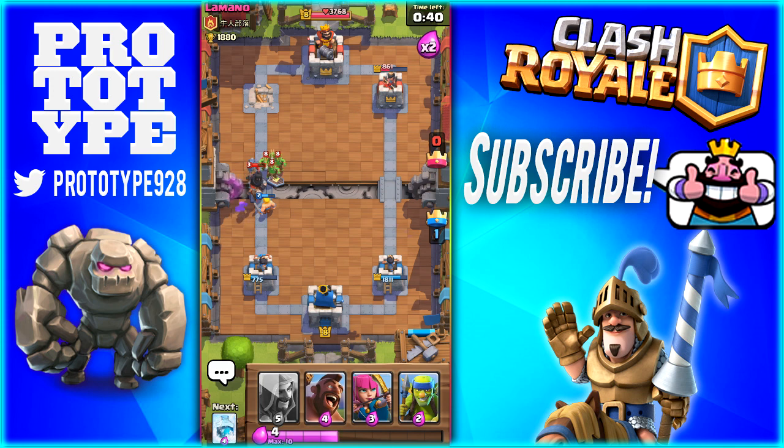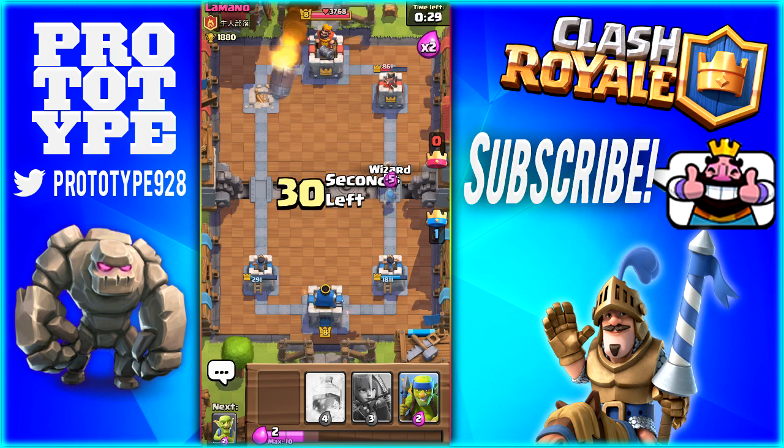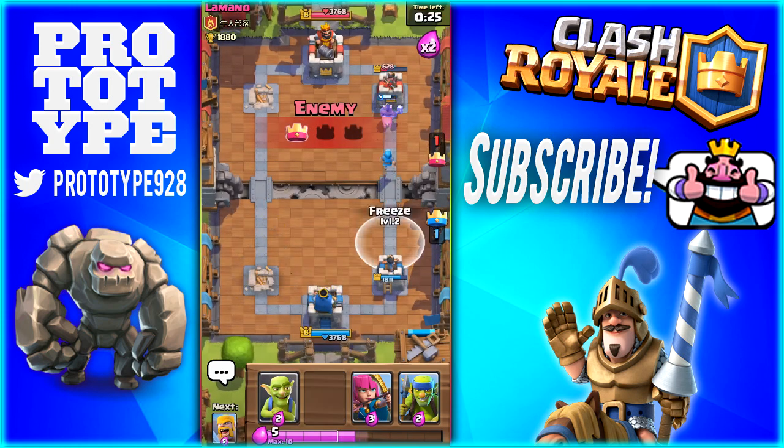Dark Prince is super overpowered as well. I wish I had it. This guy's really lucky, and he has it at level 3 as well. So that's awesome. Let's go ahead and rush this right side again. He's definitely going to take that left tower. Yep, with the Rocket. There he goes. That's a lot of Elixir spent. I don't know why he did that.